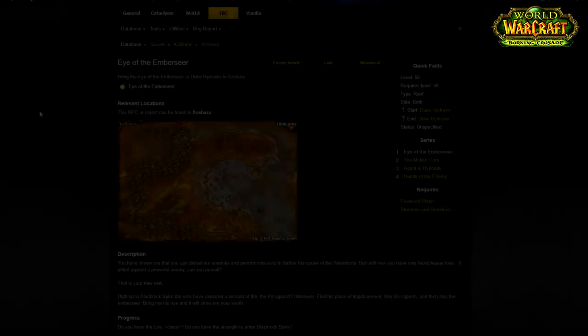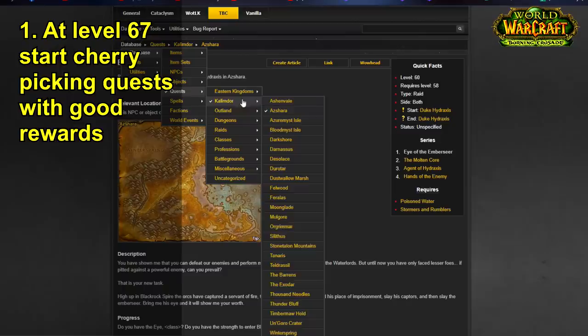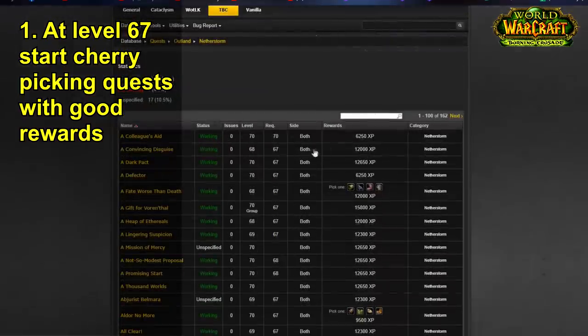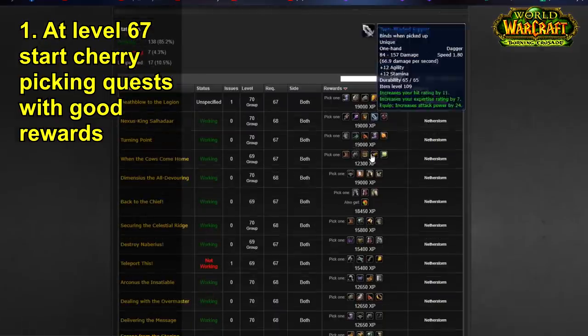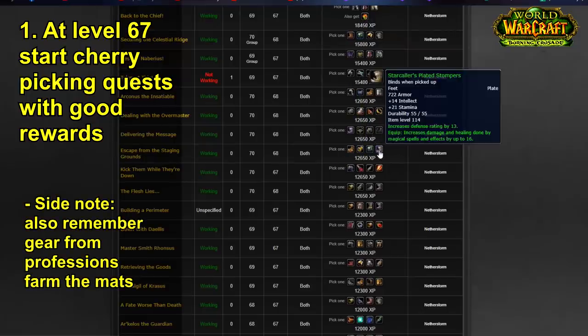Here's a step-by-step list on what to do to get geared quickly for raids. First, when you get to about level 67, come to a Burning Crusade database, go to database quests, and look at Outland — specifically Netherstorm and Shadowmoon Valley. These are the highest level zones in TBC and will provide the best gear, with some exceptions like spell power trinkets. Click Netherstorm, wait for it to load, and you'll see all the quests. Click 'Rewards' so you can collectively go through each quest, including group quests.